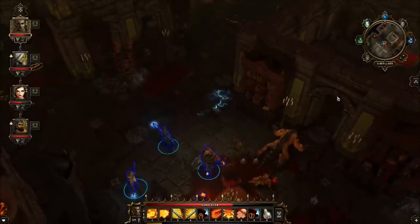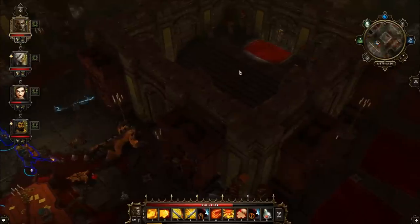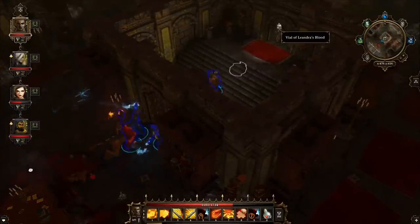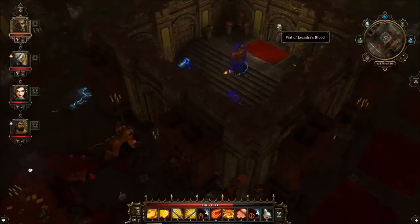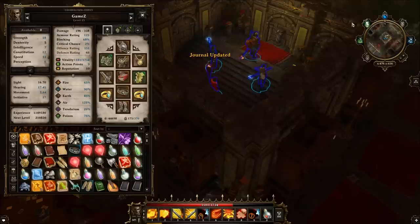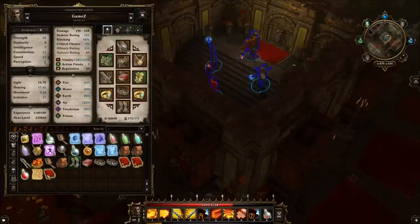In any case, you would go into this room after you've defeated him and pick up both Leandra's Diary and Vial of Leandra's Blood. Your quest journal would now update. After you've picked those two up, you would notice that the Vial of Leandra's Blood looks like a potion.